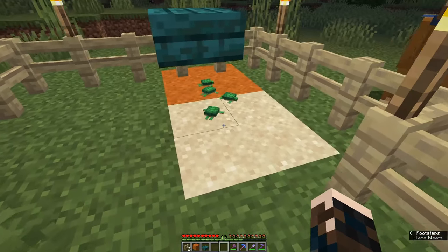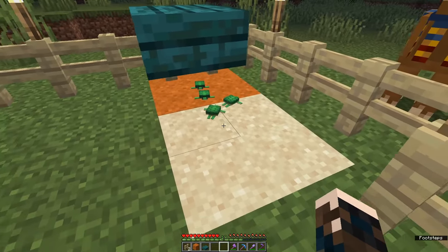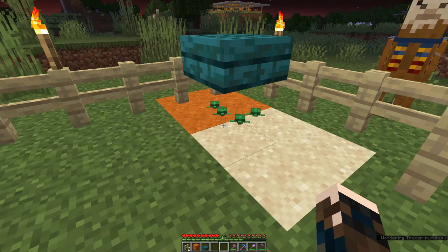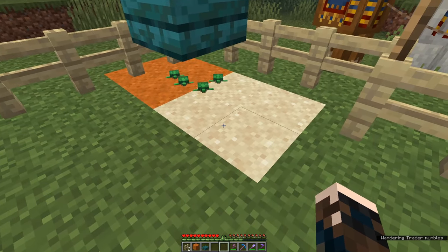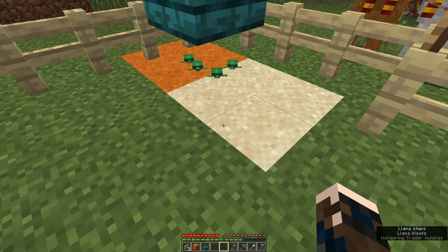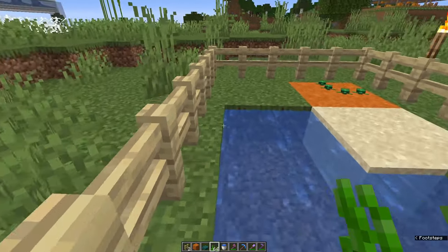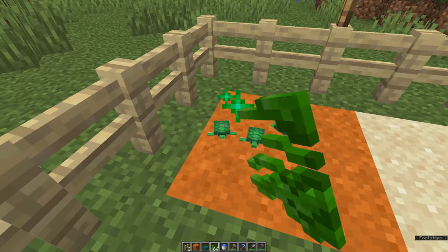All four hatch at once. Now we've got four babies. You could leave them and let them make their way back to the ocean. Turtles are very slow across land, but the block they hatch on is their home beach and they will always return to it to lay eggs. So if you want to free range your turtles, it's probably best to hatch them near water. You can just play the waiting game again, or you can speed up the process a little by feeding your baby turtles seagrass.